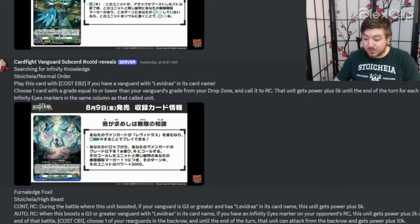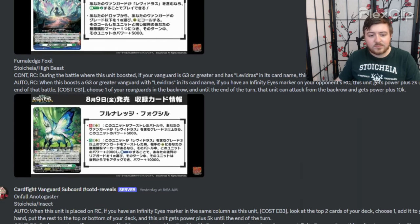So it's at most a plus 15k if your opponent doesn't call to a column that has a marker — possibly 20, I've never seen it happen. And this card Foxel — I wish this was more generic because it is a 15k booster if it's Levy Address, but also if you have an Infinity Eyes marker on your opponent's rear guard it gets 2k, and then you can counter blast one, choose one of your rear guards from back row and it gets plus 10k and can attack from back row.